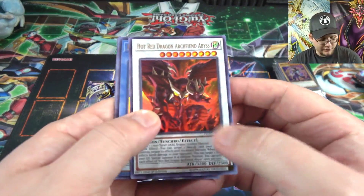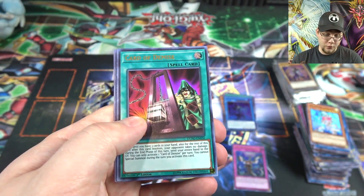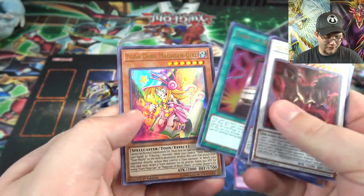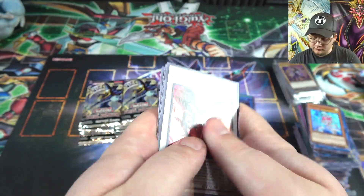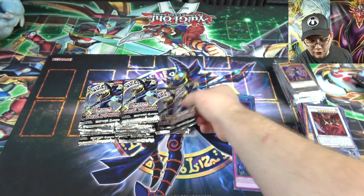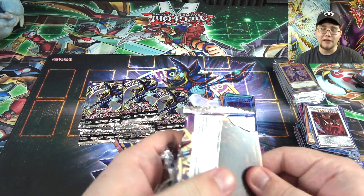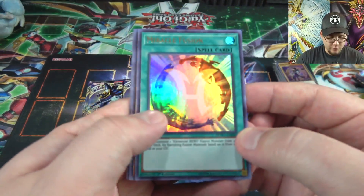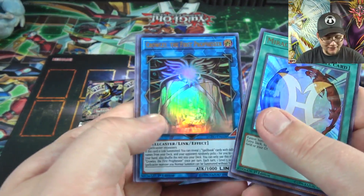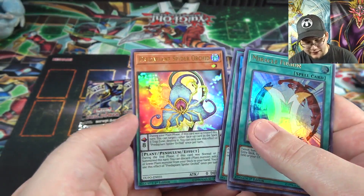Another Archfiend Abyss, Necroz of Unicorn, and Card of Demise — another really good reprint, it's been reprinted before but still tough to get. Toon Dark Magician Girl and Aromaseraphy Rosemary — the main Aroma cards are reprinted in this, Jasmine and Rosemary, since they finally got their link monster. Miracle Fusion again, then the Prophecy link, El Shaddoll Fusion, and Predaplant Spidersorcis.